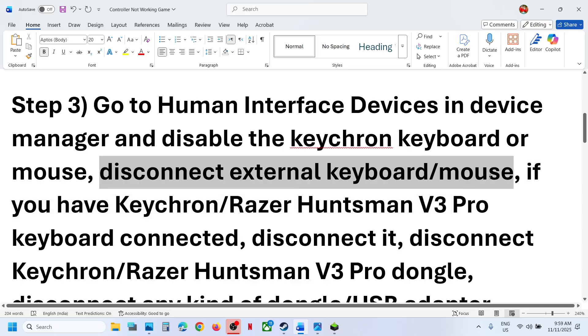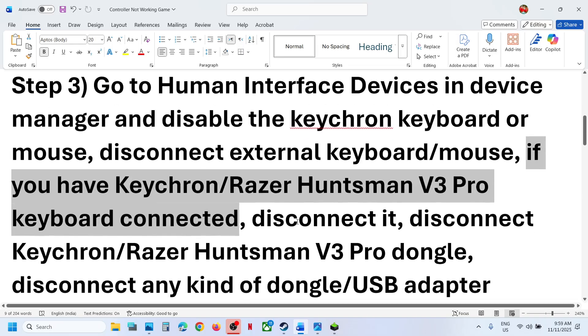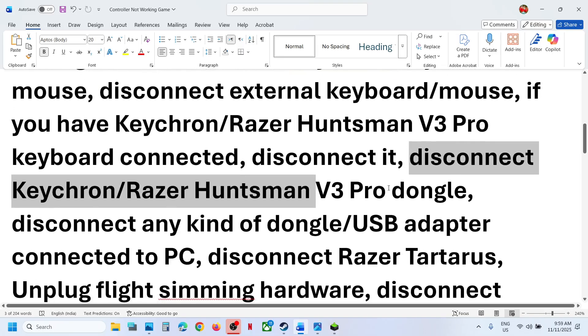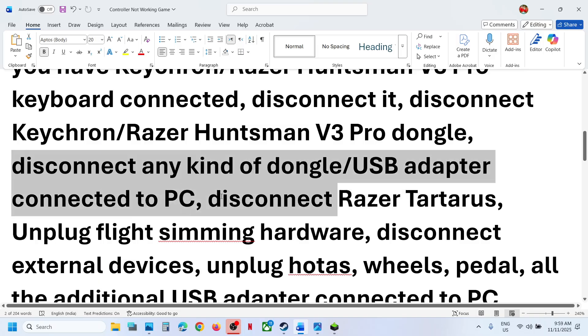Disconnect any external keyboard and mouse that you're not using. If you have a Corsair or Razer keyboard or mouse connected, disconnect it. If you have the wireless dongle for it connected, disconnect the dongle. Also disconnect any USB adapters, flash drives, thumb drives, or other USB devices connected to the computer.